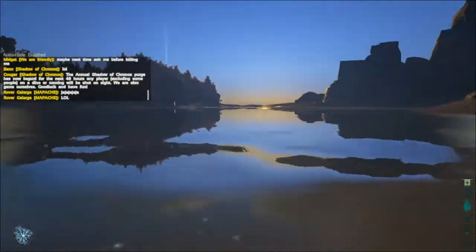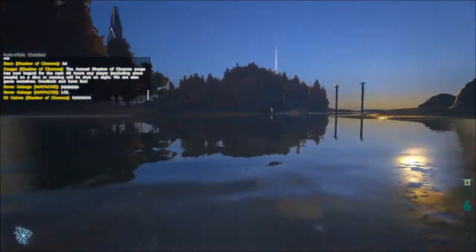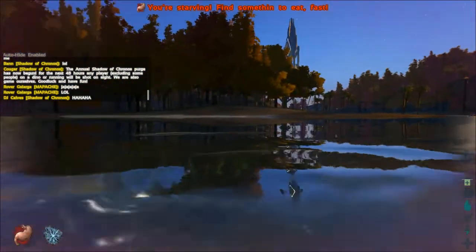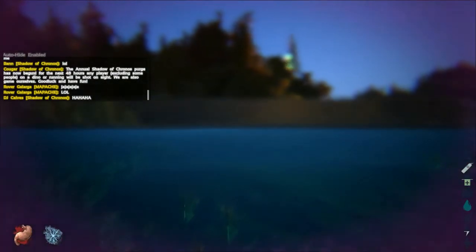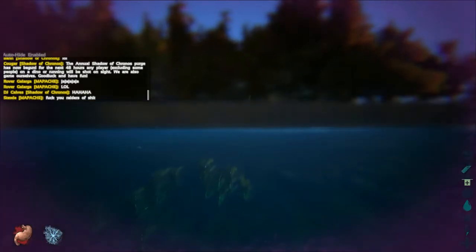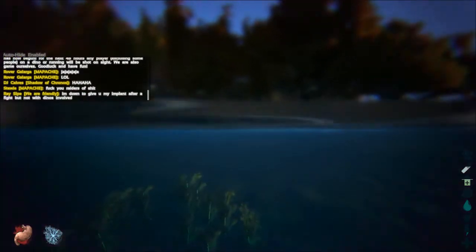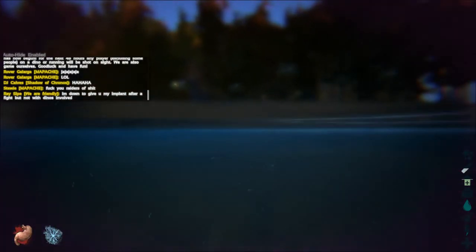This area is kind of barren, so heading over to the other side where the trees are. Going to chop down a tree, feed myself, and do all kinds of stuff like that. There's a glitch going on where I can't actually see my health bar — it's just all grayed out.